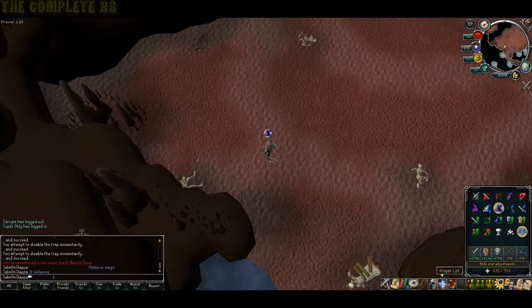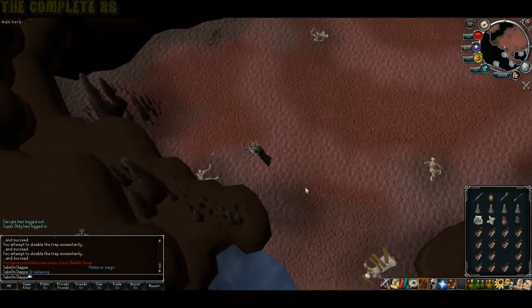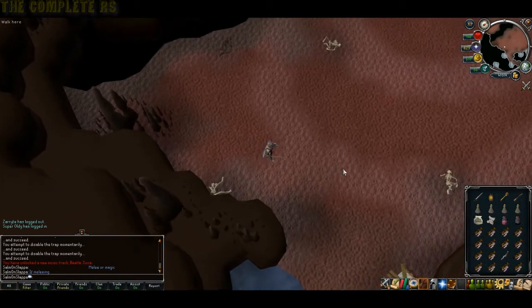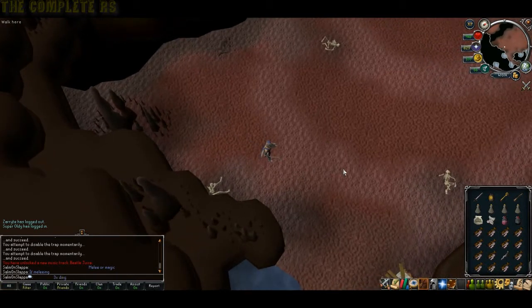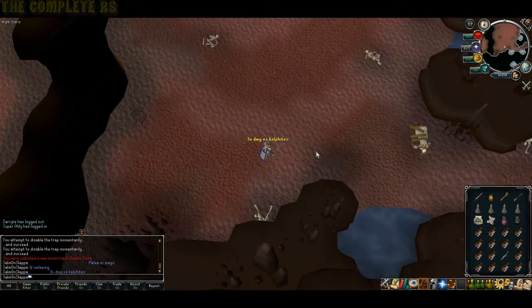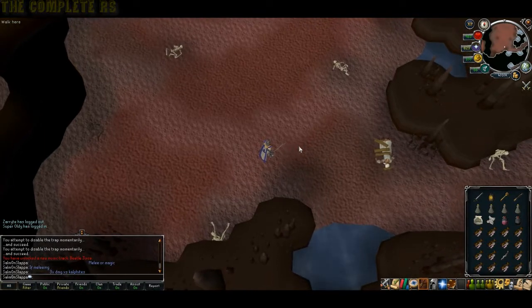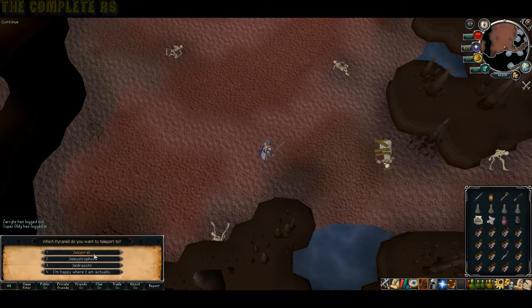Once you've killed the Giant Scarab, Osman will then disappear — if he doesn't, talk to him. While you're here, pick up the Keris that the Giant Scarab dropped, as it does triple damage to Kalphites, which is very handy on a Kalphite slayer task. Now all that's left is to teleport back to Sophanem.